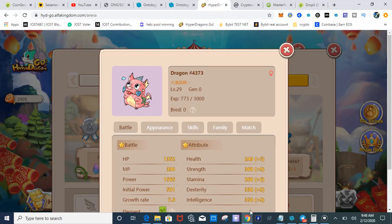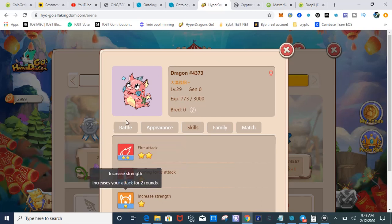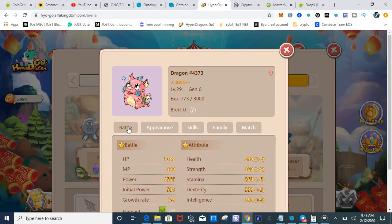The attributes are pretty good. Look at the health — the max I've ever seen was plus six, and plus four or higher is great. Stamina, same thing — plus six is the highest it can go. I wouldn't buy a dragon unless it was plus four or higher for the stamina and health. The strength is pretty good, the initial growth rate is 7.6 which is good, and the initial power is excellent. The skills has two offensive moves and a charge up.